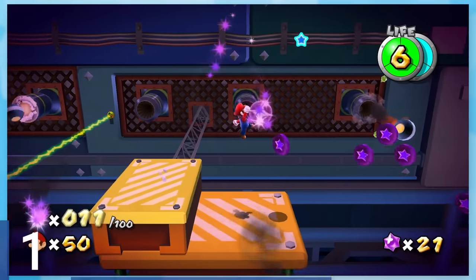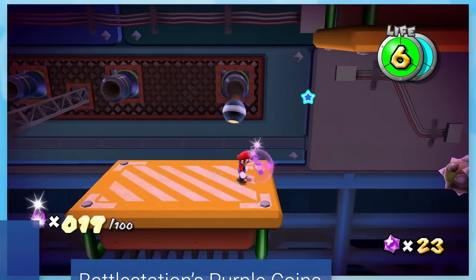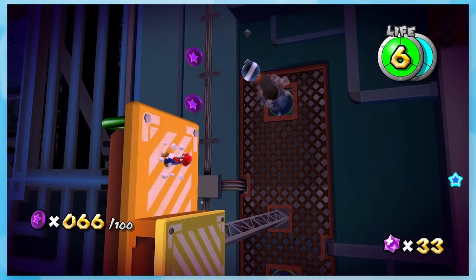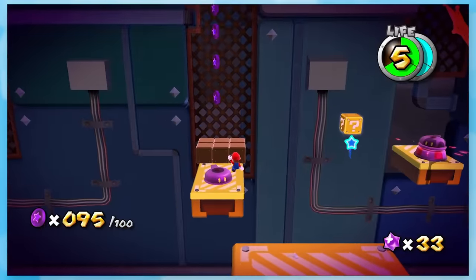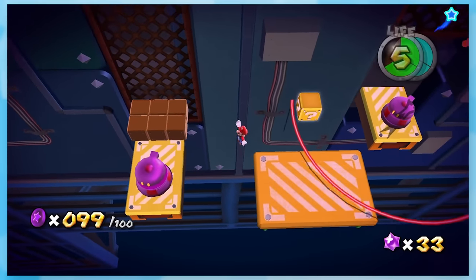1: Battle Stations' Purple Coins. I despise this level so much. It's already hard because of the gravity changing, but here you've got to get all the purple coins in one clean run, and they do not put them in easy spots. You need to get ahead of the auto-scroller a couple times to get through this. It is one of, if not the toughest stars to beat in Super Mario Galaxy.